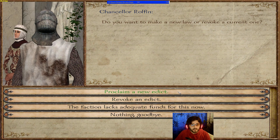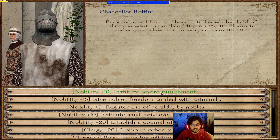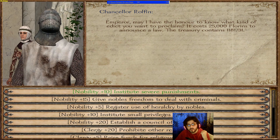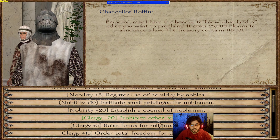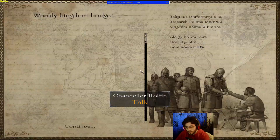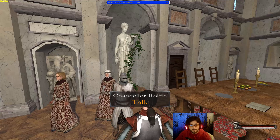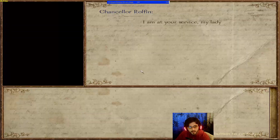You can issue edicts and send gifts from Rolfen. Edicts shift power inside your faction — for example, instituting severe punishments gives 10 power to nobility but decreases clergy and commoners. You can prohibit other religions to increase clergy power. The total always remains at 100% — power just shifts among the three classes and you need to maintain that balance.